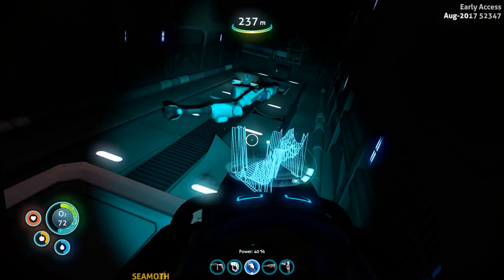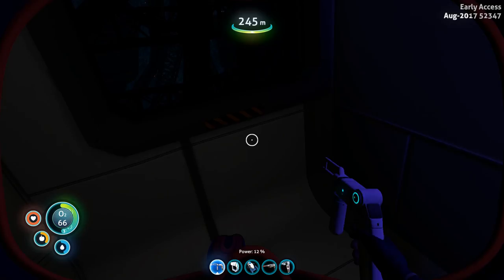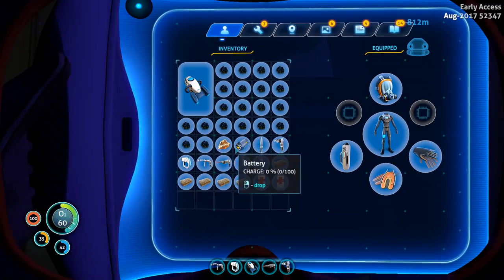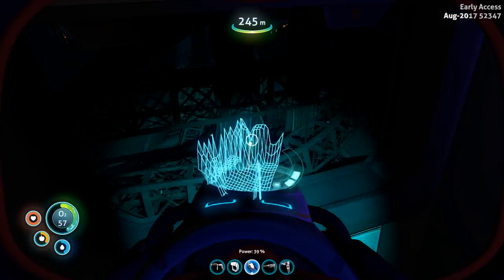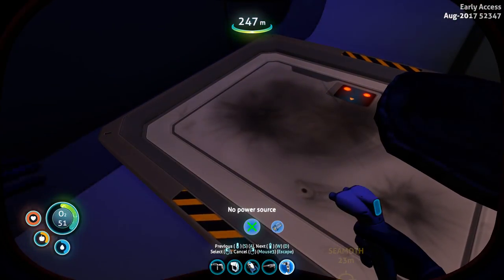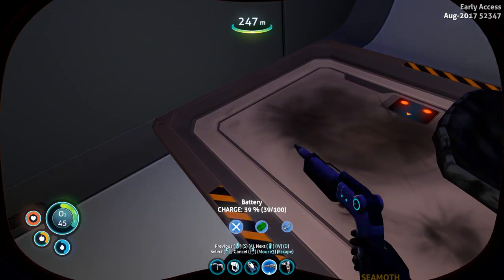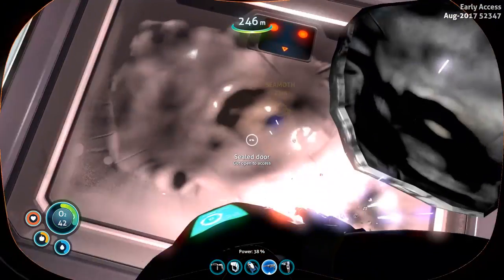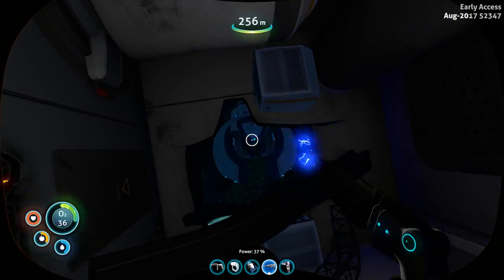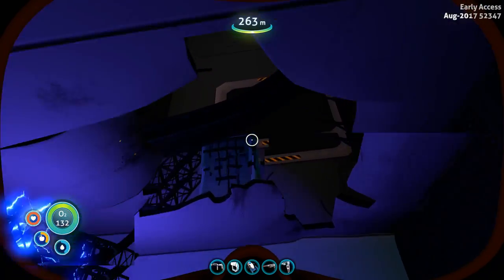I think it means we can put the prawn suit and the seamoth in it and it'll repair them as well, if we have that module installed, for the cost of some power of course. There's another one here — what do we got in this? 12%... 11%. We don't really have any power at all. The sea glide has the most. Actually, let's get oxygen first because if I leave it too long I'll forget about it and potentially die.